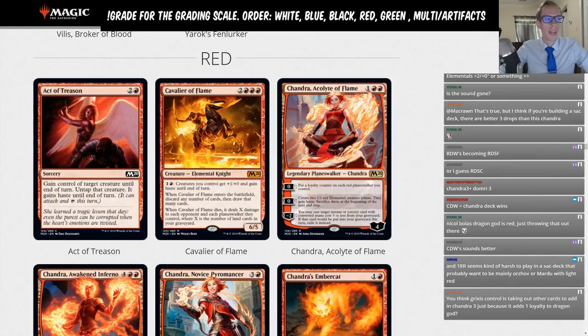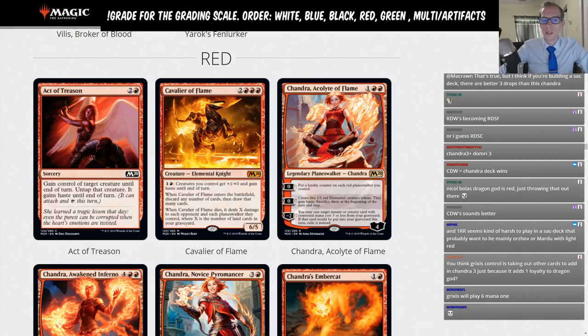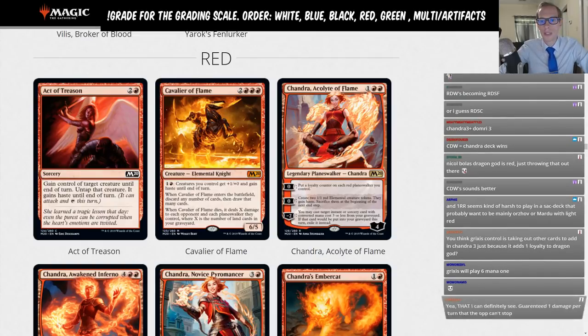We are now at Red, starting with Act of Treason. Rares and mythics that shouldn't see any Standard play get Fs, while commons and uncommons that aren't for Standard just get a limited grade. Act of Treason is a classic Magic card — a red sorcery that gains control of a target creature, untaps it, and gives it haste. It's not a card for Standard, but a good card to have in the set.